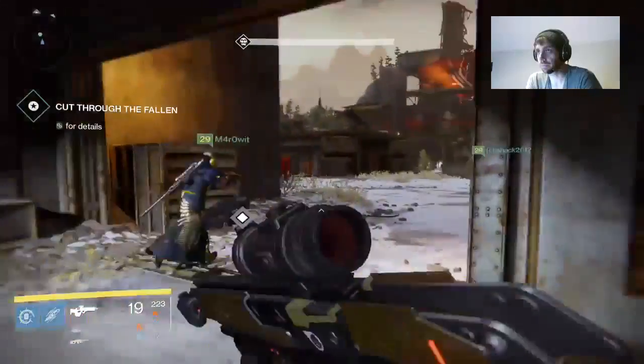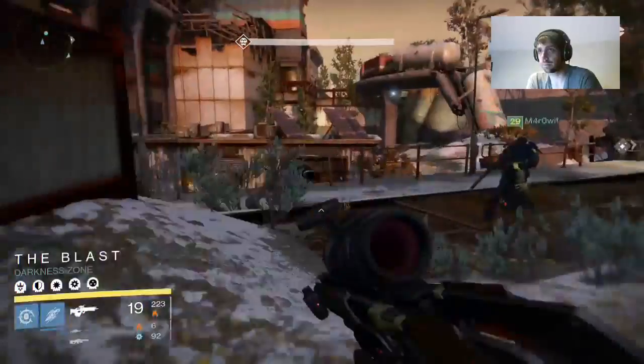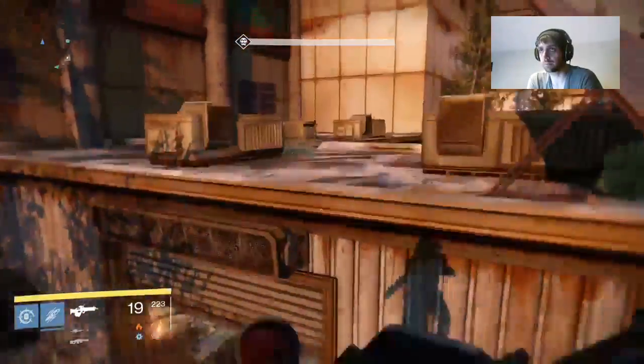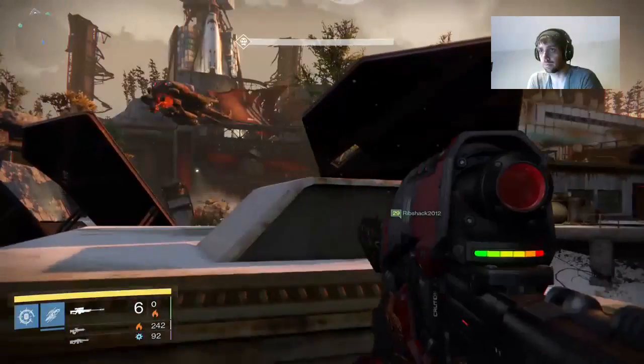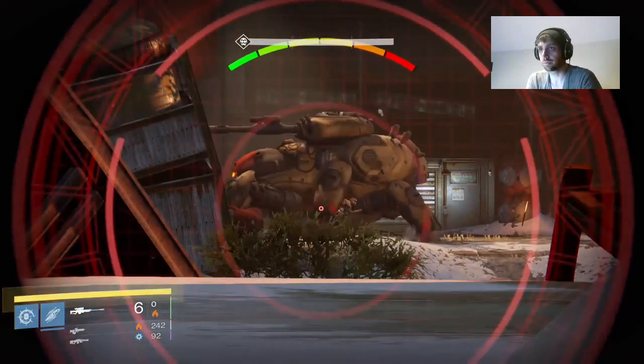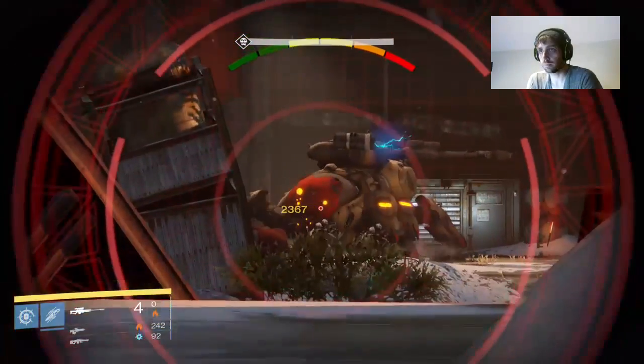The Cut Through the Fallen area is actually very simple if you know where to go. Once you enter the open clearing, move off to your left — you'll see a building back there that you want to jump over to. Jump on it, hang out behind the air vents, and just shoot the legs of the tank. If you're like Ribshack and decide you want to go off all rogue, you'll see what happens to him.